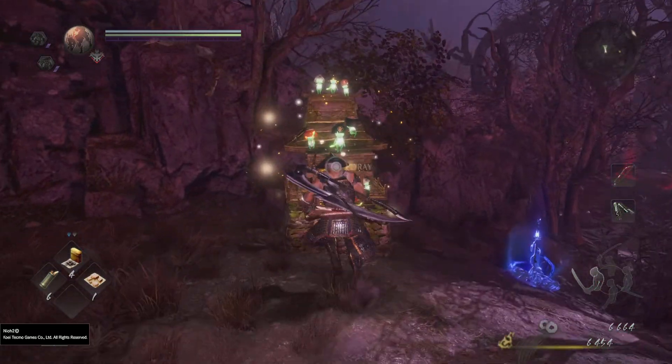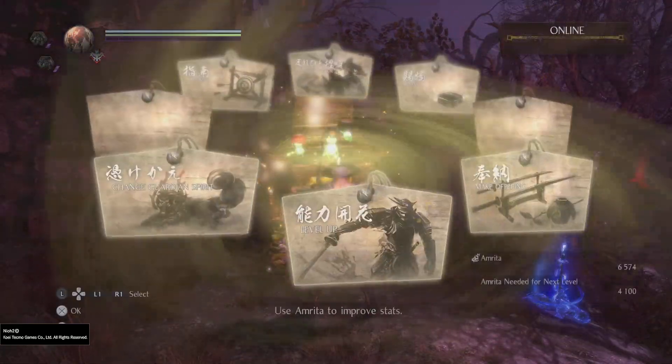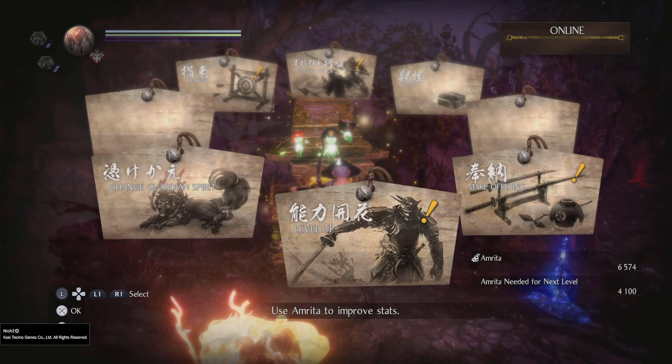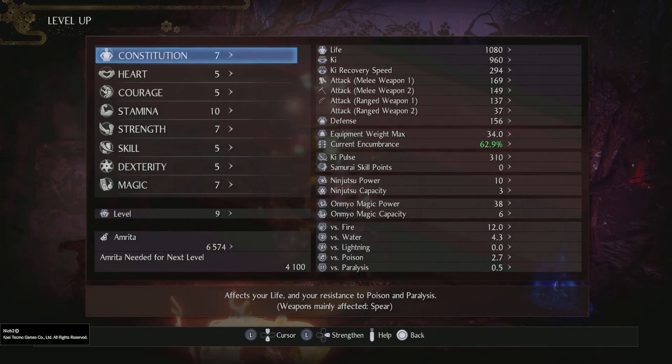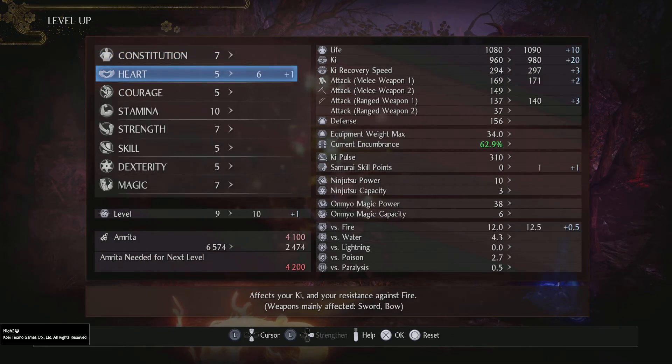Oh, we need to level up. Assuming we have enough — oh yeah, we got enough. I feel like we can level up one time. Let's go ahead and put a little bit more KI — let's put this for Heart. We get a little health out of it too, as well as attack. It's a very small amount but it's still something. You get it for your arrangement and your bow too, which is neat.